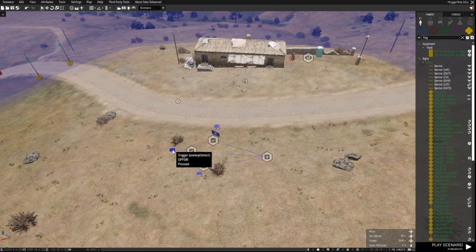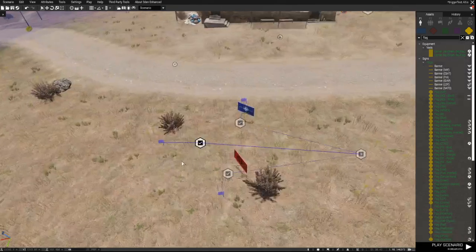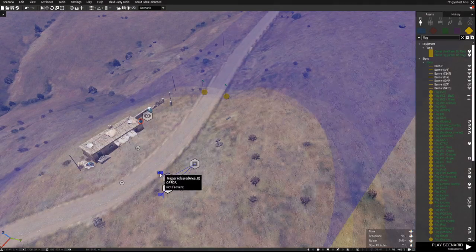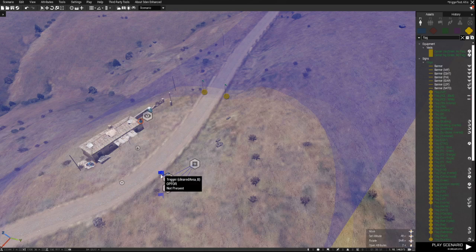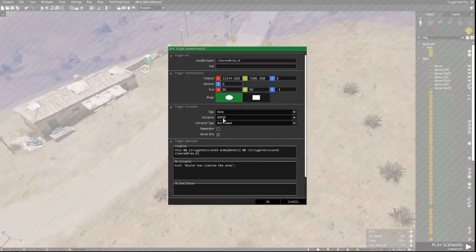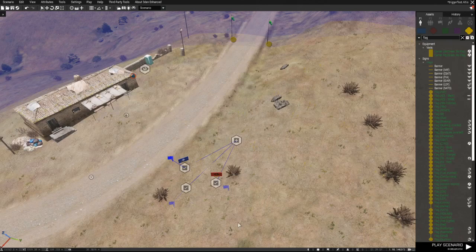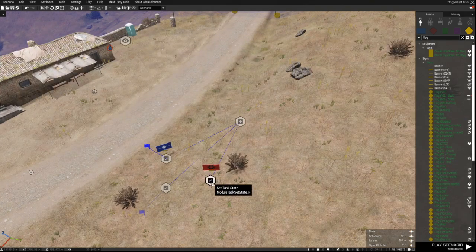The first trigger will detect that Op4 has moved into the area, which is obvious because it's set to Op4 and Present. Once this trigger goes active, it will set the task to 'defend the area' assigned to the player. Following that, we have two other triggers which have the same radius - they're mostly overlapping, just divided a bit for the purpose of showing off what's going on. One trigger detects that Op4 is not present, and another detects that Blue4 is not present. They are directly synchronized to the task state.